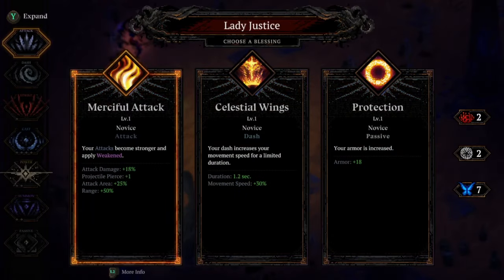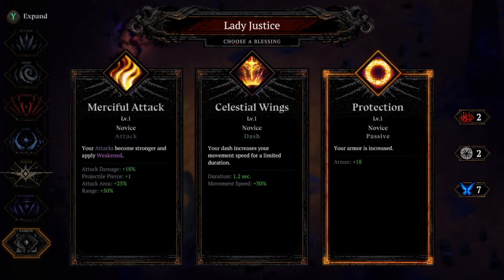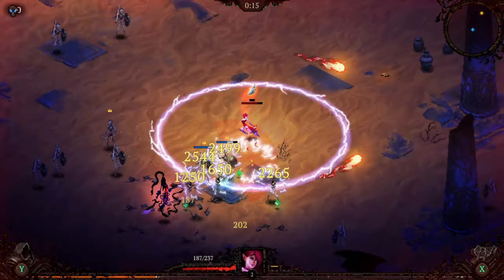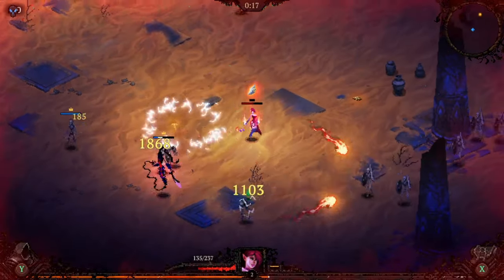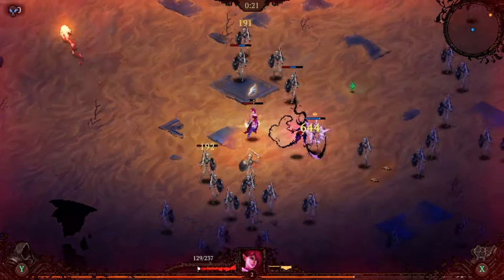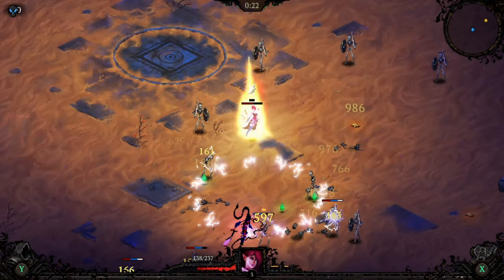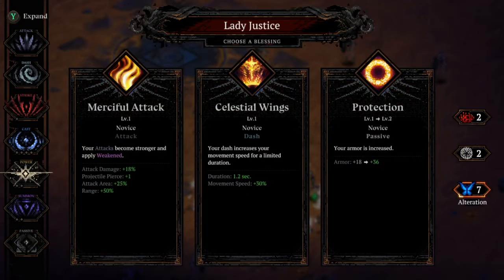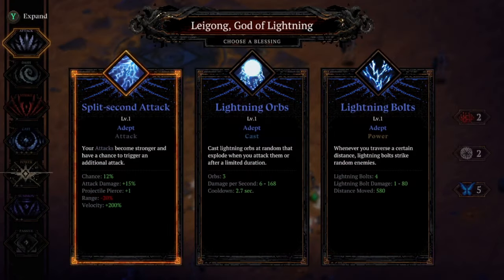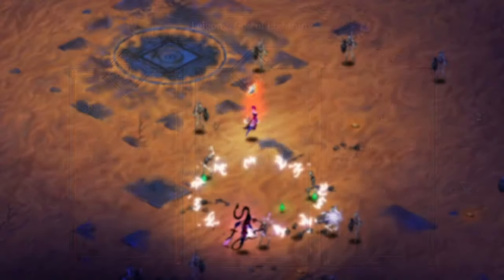We've got Lady Justice right away — can we get lucky and roll in a piece? No, we're just going to take Protection early on. Only got a few re-rolls on the build, so we do want Lady Justice in the kit for her healing, because at Darkness 100 it's just so good. Lady Justice again, so we roll away. We've got Nin — not what we're looking for. Legong again — not what we're looking for.